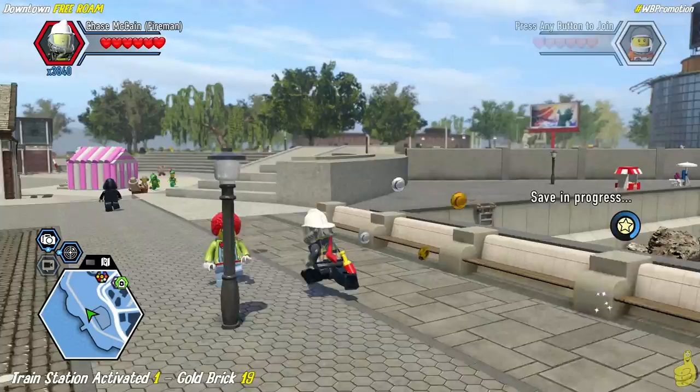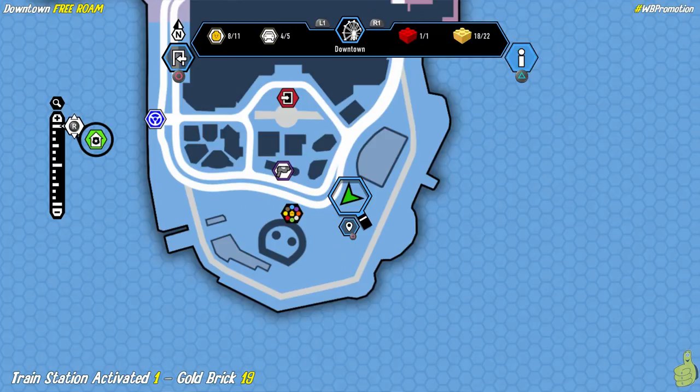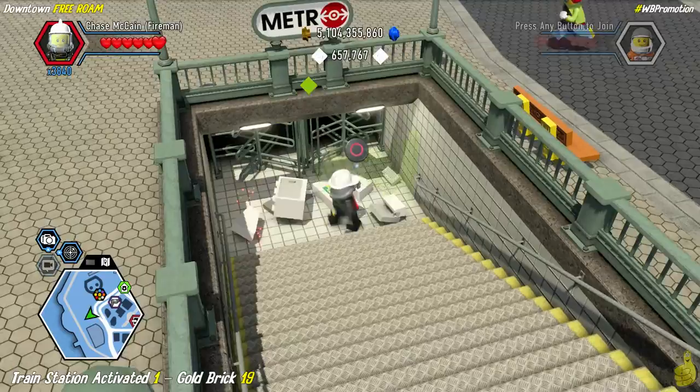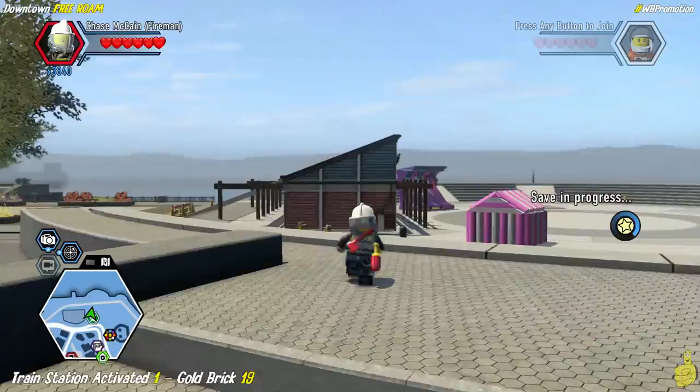Some YouTubers do specific videos on special characters or vehicles — do you guys want to see that kind of stuff? Let me know. This is a train station activation — follow the old metro sign, that's always a good indication of a train station that needs activating. Go down there, smash the old green box, and rebuild it into the terminal.